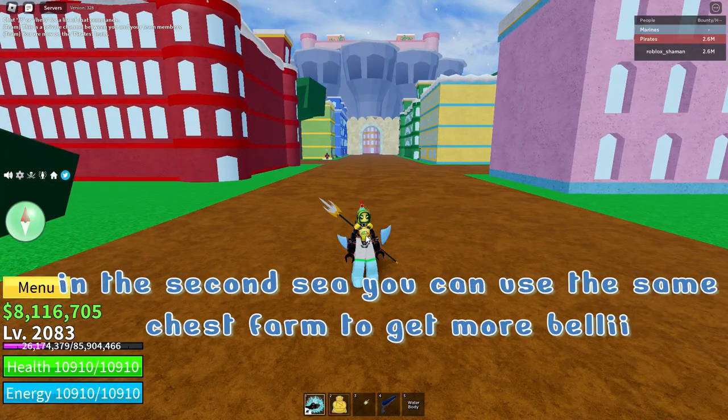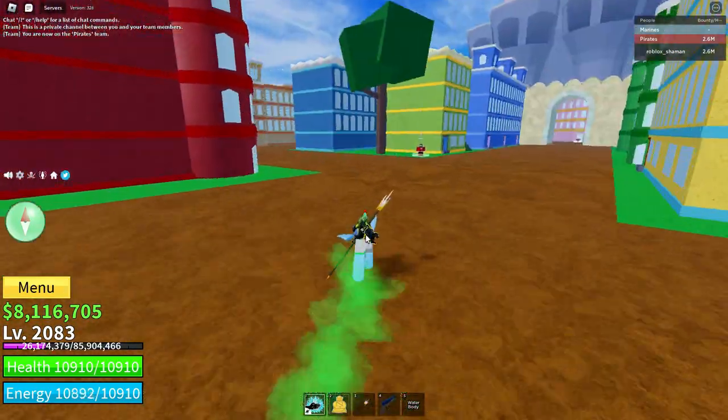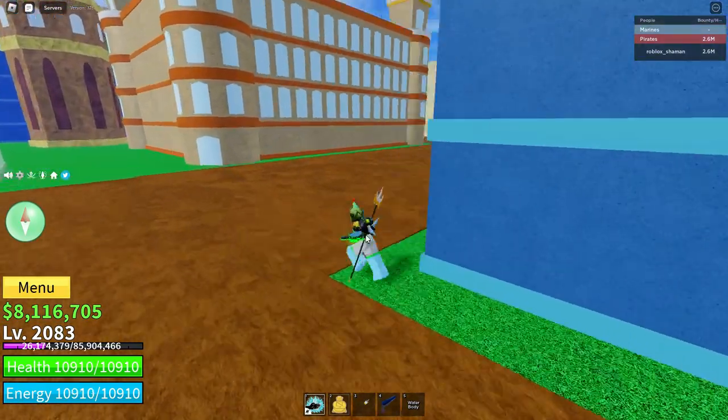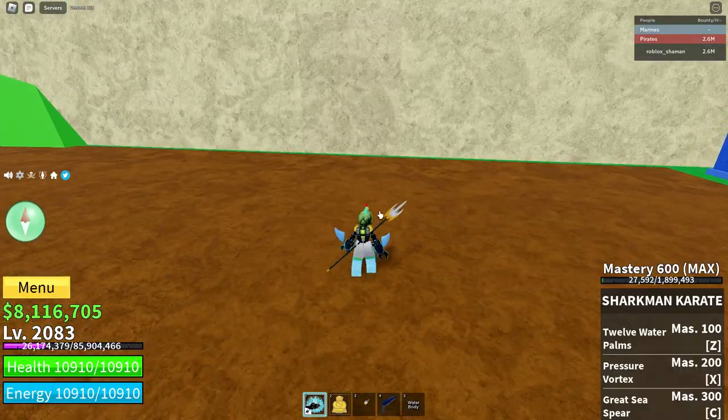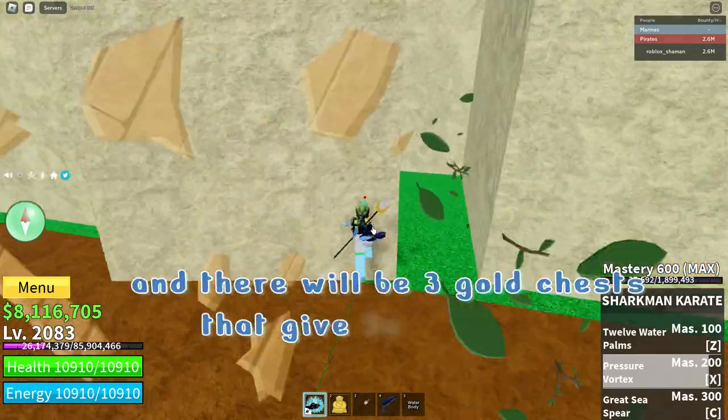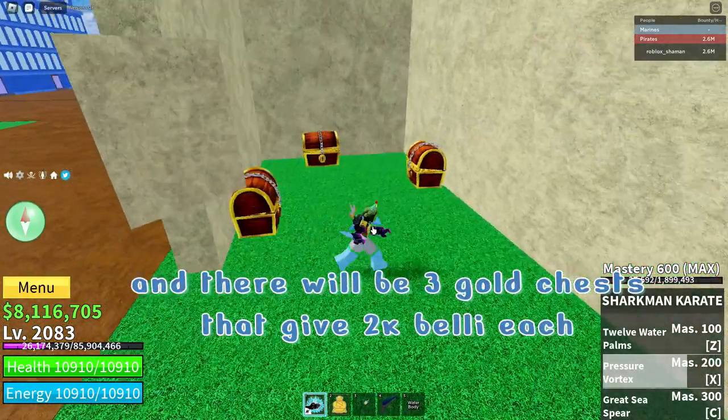In the second sea you can use the same chest farm to get more belly. Right here is a wall — if you use an impact move the wall will break, and there will be 3 gold chests that give 2k belly each.